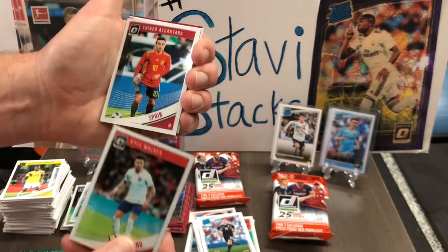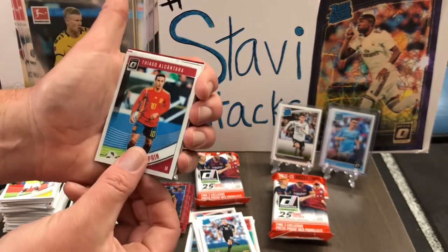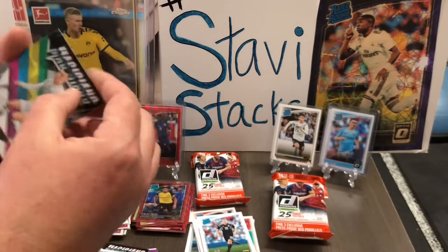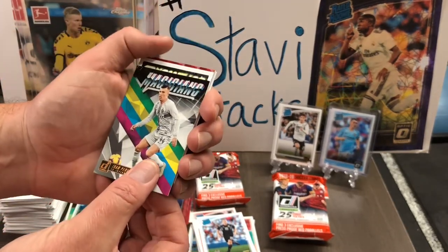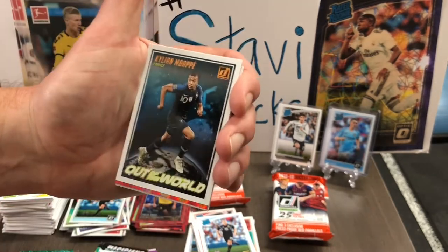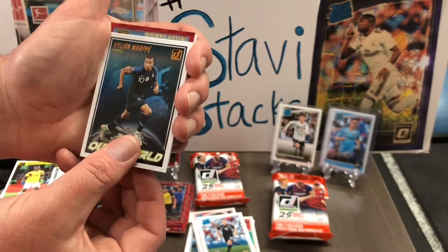A Walker optic. Diego Alcantara optic. There's still a red press proof hiding back there — it's a rated rookie too. Every third red press proof. Magicians. Mbappe — Mbappe! Now, that's got to be a good card because technically it's a rookie, even though it's an insert. Not rated rookie though — it's upside down.